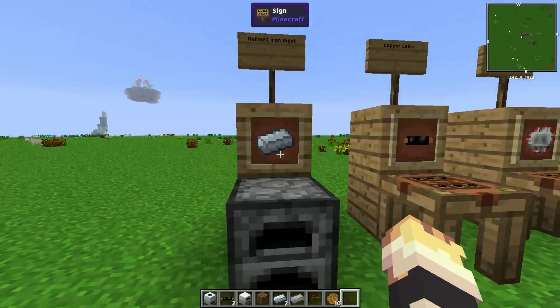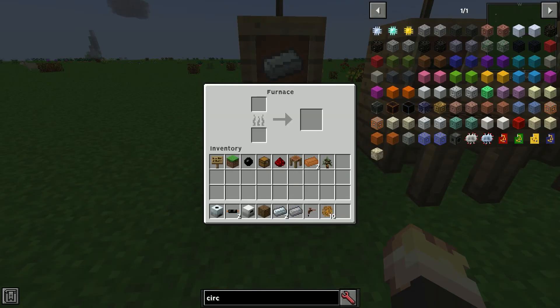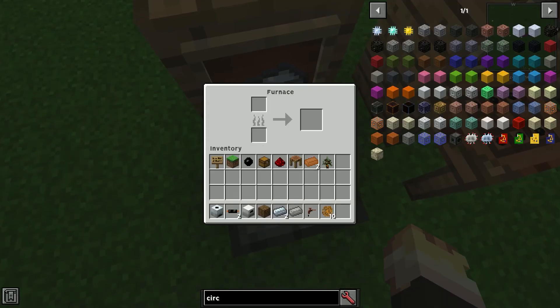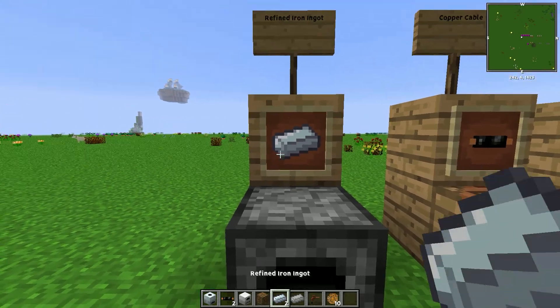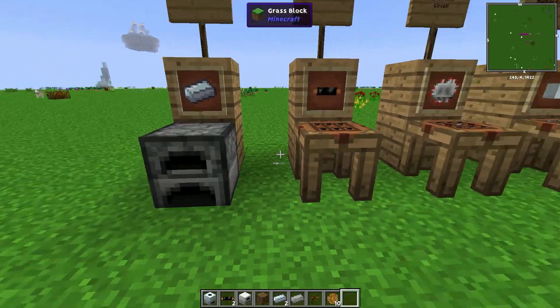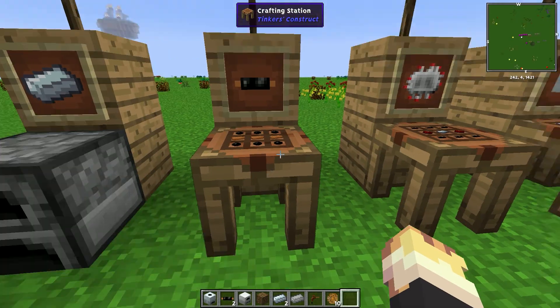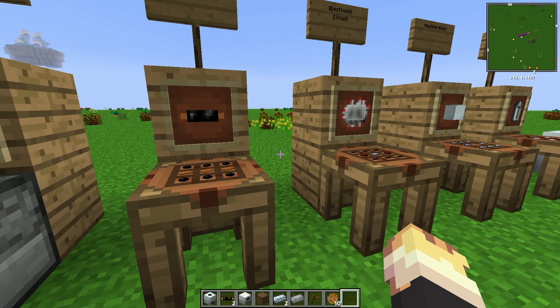First thing is refined iron ingots — it's just a piece of iron and you cook it, which gives you refined iron. Then you're going to need lots of copper cables — this is where the first use of some of the modern stuff comes in. You need three copper ingots and six rubber, and it gives you six copper cables. They're used for transporting power as well as for crafting recipes.